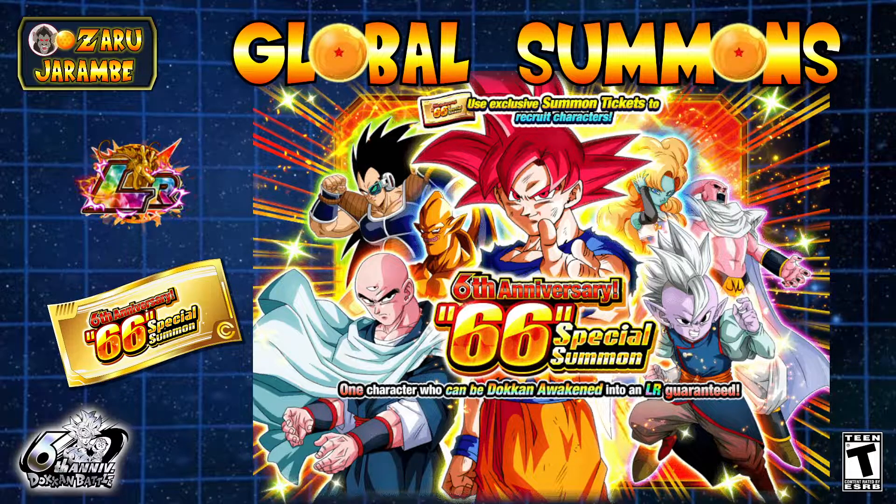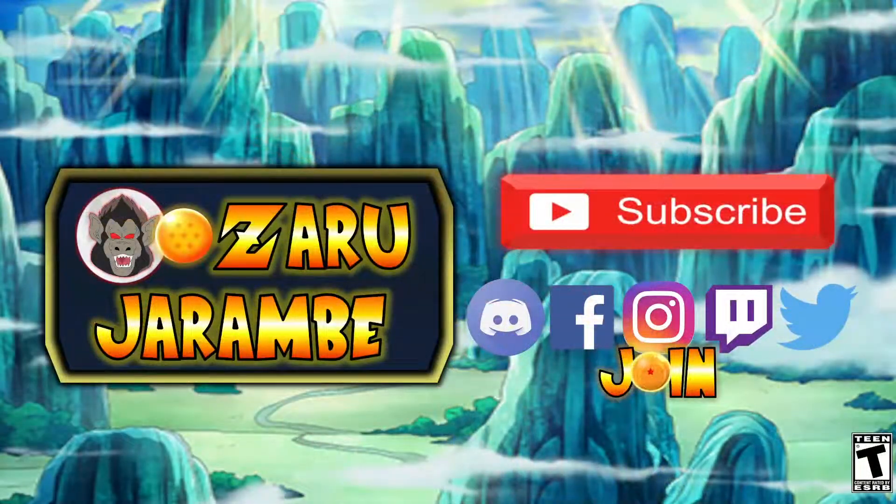If you guys have done your summons already and gotten some awesome pulls, go ahead and comment down below and let me know. Before we get into the summon, check out the links in the description below for my social media pages and the Discord chat, where we have an awesome community playing Dokkan Battle and Dragon Ball Legends — always willing to help out. If you're new to the channel, hit that subscribe button, drop a like, and comment below.